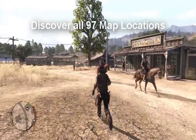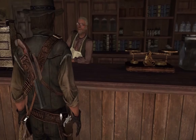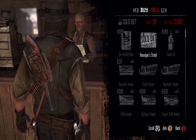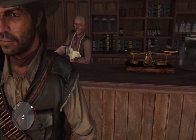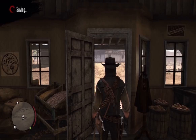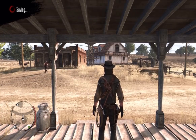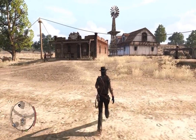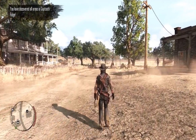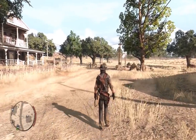Finally, you must unlock all 97 map locations. One thing you can do to make this easier is go to the general stores — there are several all across the map. Go into each one and purchase maps; as soon as you purchase a map, go and use it. It may take a minute or so, but it will update your map and say you've unlocked all the locations in that particular area. You'll need to go to several stores to purchase all the different maps because they don't always carry the same thing. If it says 'not available,' that means you've either already unlocked all the locations or, if you're early in the game, you may not have unlocked that section of the map yet.